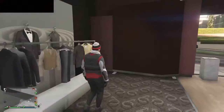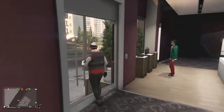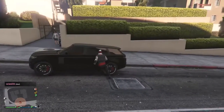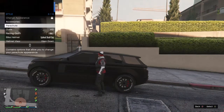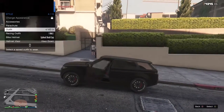Now once you get outside and you find a car, this will take a couple of tries so keep doing it. To do the glitch, you have to keep your hat on, hover over your outfit in your interactions menu, and then get in your car. When he's about to close the door, hit the outfit that you were making and then it should transfer the hat and mask together.